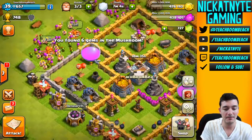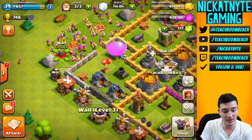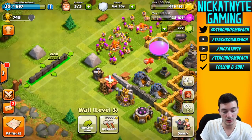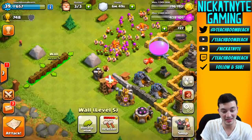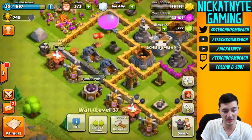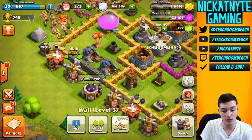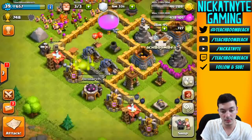First things first, I think it's time to try out the new wall feature. What I'm gonna do is move a wall over here, select a row, select the whole row, and upgrade - sweet! That was my first time doing that and it works really well. It's super easy, easier than going one by one, though if you're just doing a couple you could always go the old-fashioned way.